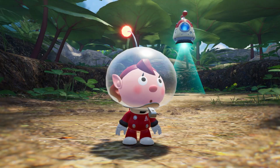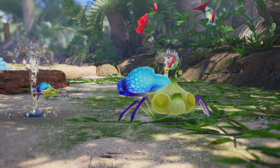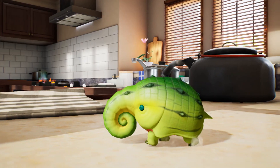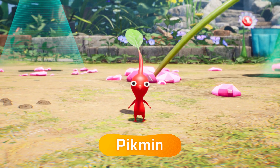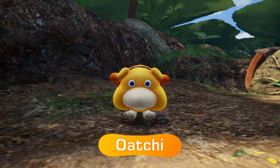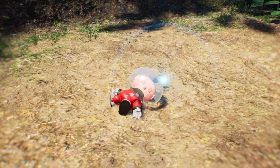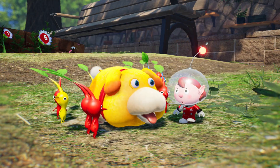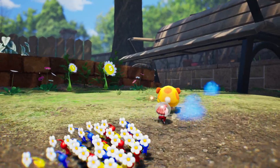Your destination is this mysterious planet, teeming with lifeforms of all shapes and sizes. On this planet, you'll meet tiny, plant-like creatures called Pikmin. And this adorable rescue pup, Oatchi. Good boy! Save the castaways. Repair the damaged spaceship. And discover the many secrets hiding on this planet. Let's get exploring!